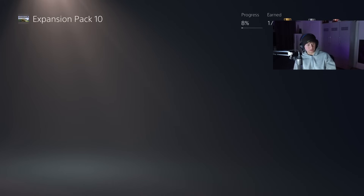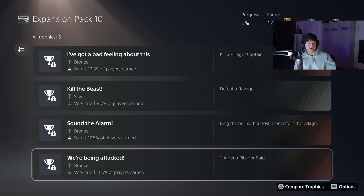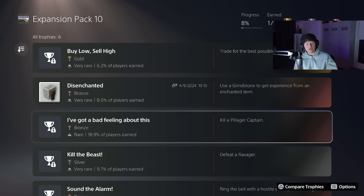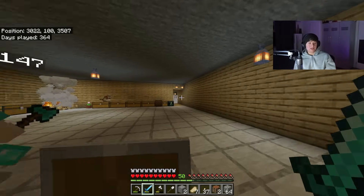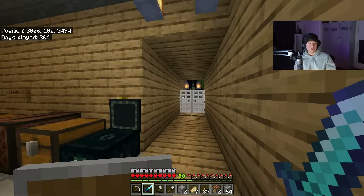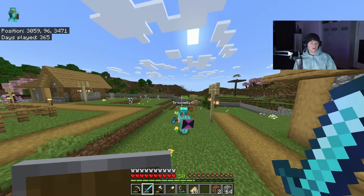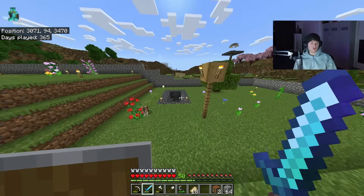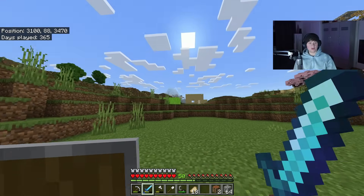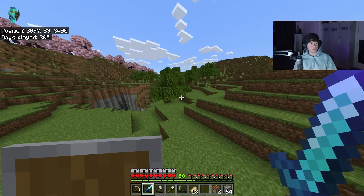So for today, I'm going to tackle Expansion Pack 10: kill a pillager captain, defeat a ravager, trigger a pillager raid - basically stuff that I'm already an expert in. I'm not going to be doing the raid in my village, only because I have an iron farm and I don't want to ruin it. If I spawn iron golems anywhere near here, it's not going to spawn any in the farm. So we're going to go to a pillager tower, and then to the village straight ahead of us. It should be far enough in the distance to not mess with the iron farm.